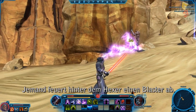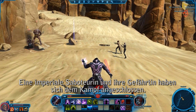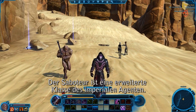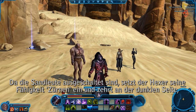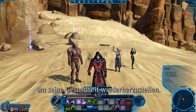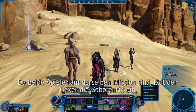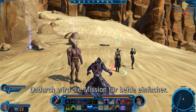Blaster fire streaks in from behind the Sorcerer. An Imperial Operative and her companion have joined the Sorcerer in the fight. The Operative is one of the Imperial Agent's advanced classes. Now that the Sand People have been dealt with, the Sorcerer begins to seethe, drawing on the dark side of the Force to replenish his health. Since both of these players are on the same mission, the Sorcerer invites the Operative to start a group with him. This will make the mission easier for both of them.